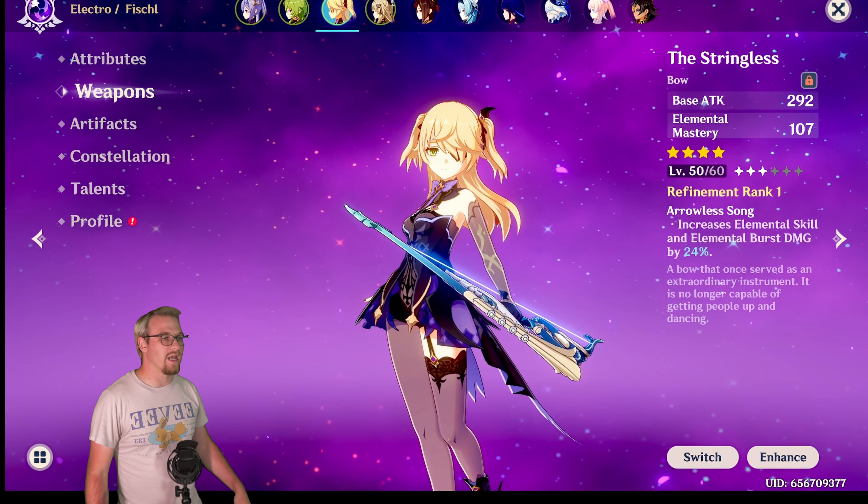Who can this weapon be good on? Well, of course Fischl. This is actually one of Fischl's best four star weapons, especially in an aggravate team. The elemental mastery is going to be great for Fischl as well as this passive because she does so much damage through Oz, all of it being skill and/or burst damage. The initial use of her burst will be considered burst damage, and after that it will be all skill damage.